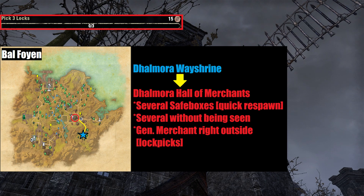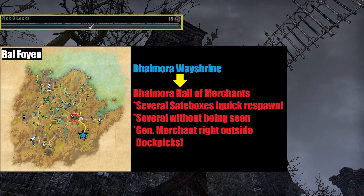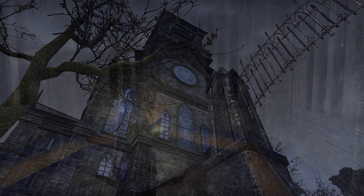In the hall, there are many safe boxes with quick respawn rates positioned around the circular room, and several that can be picked without being seen. The area may be crowded, but if you're patient, it shouldn't take more than a few minutes to complete the challenge here.